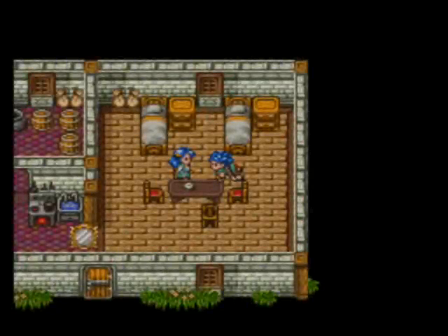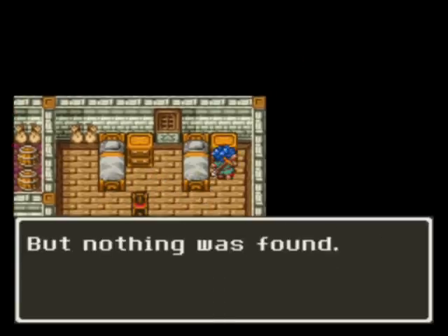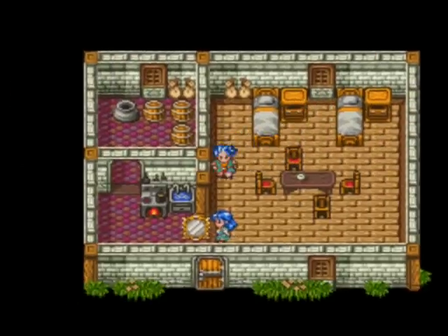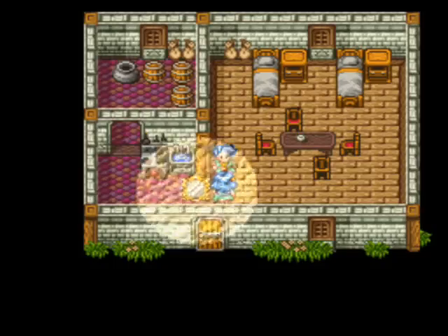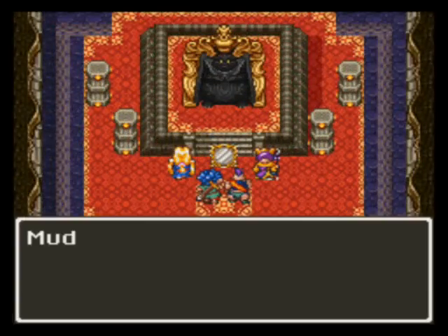Uh-oh - again, he's splitting us up. No! What's going on? I fell again, just like last time. You found a mirror? I wonder if we're in the dream world. What's in it? The Mirror of Ra! That's the one thing we got that we didn't have last time. You can't send us back now, Mudo.